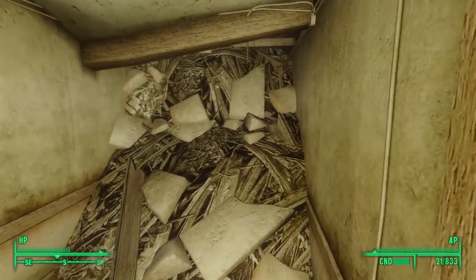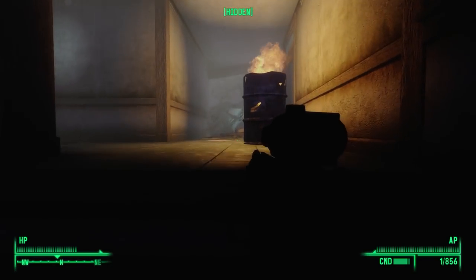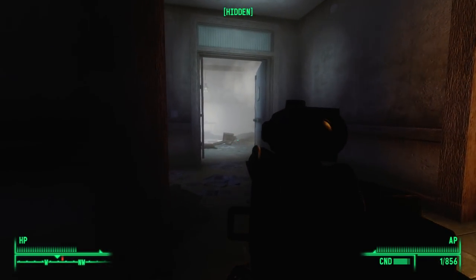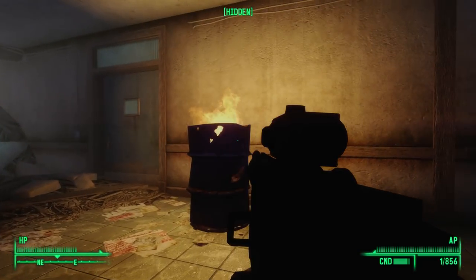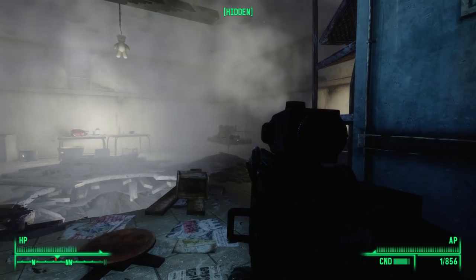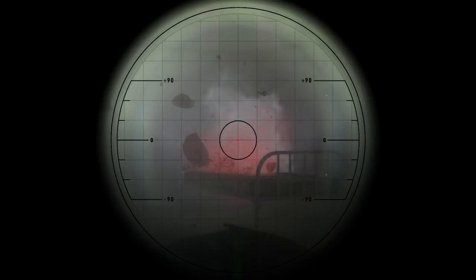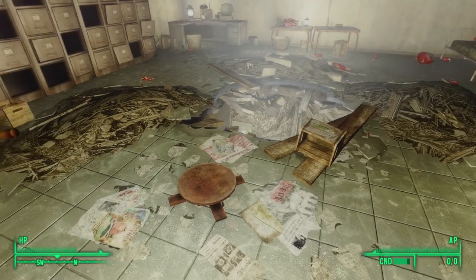Heading out, we take out our sniper rifle and creep up the next staircase. At the top, we see a room to the west, a caved-in staircase to the southwest, and a door leading outside to the northeast. Heading into the western room first, we find the raider boss — holding his flamer — asleep on the bed.